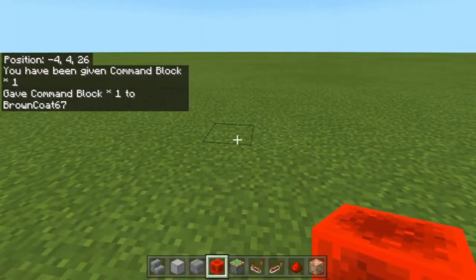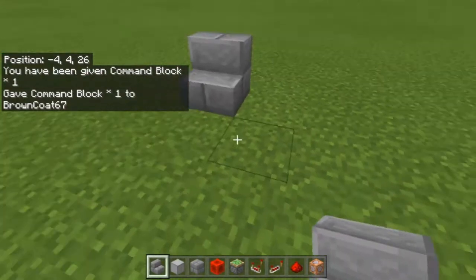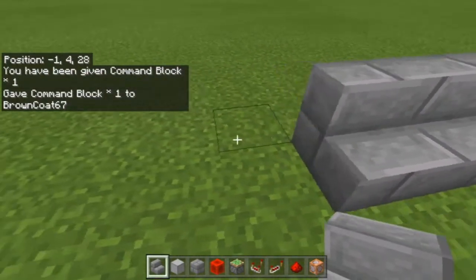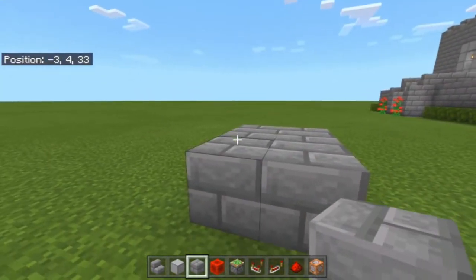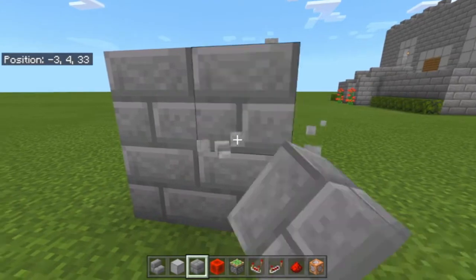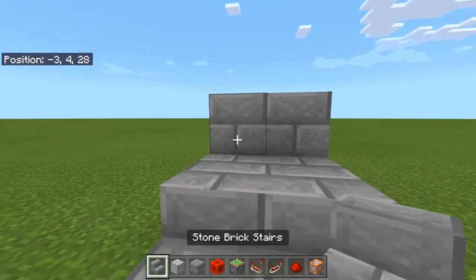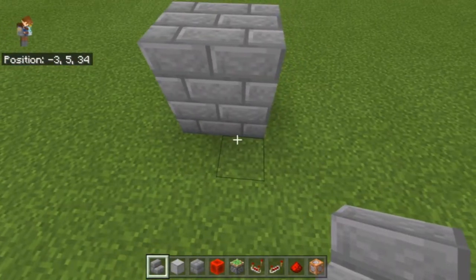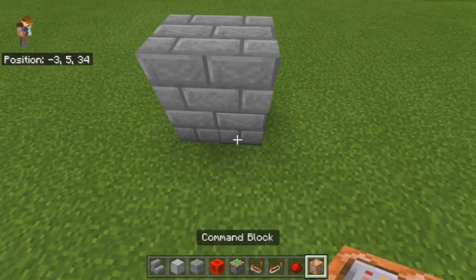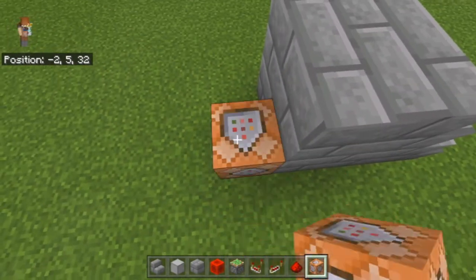First things first, I'm going to build some stairs here — nothing too crazy. This is going to be leading up to the bridge. From here we're going to get the command block out and place that down right here.